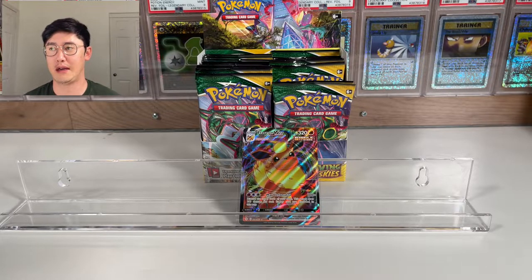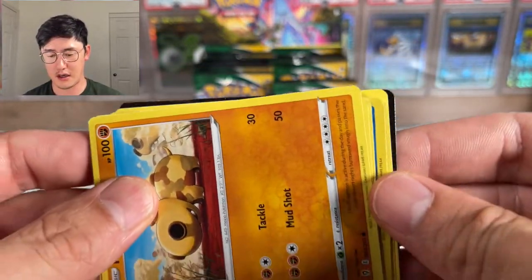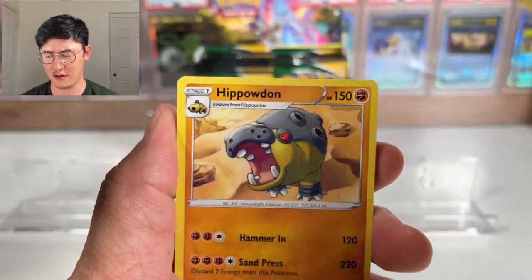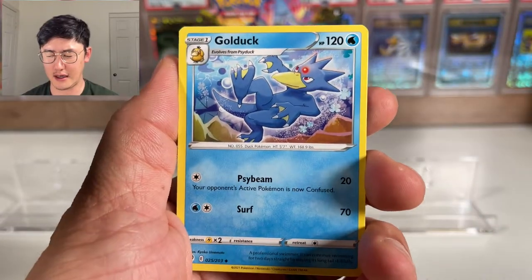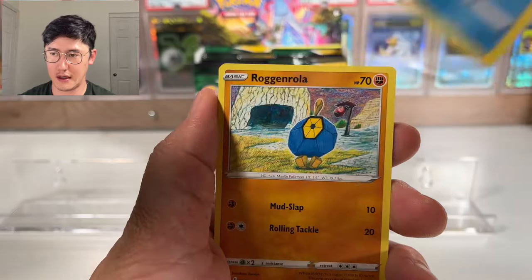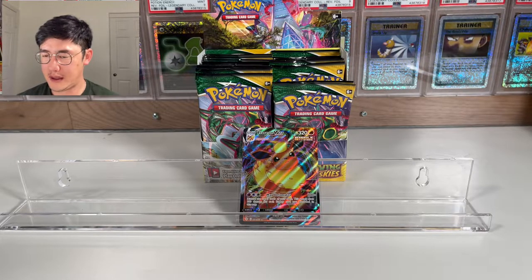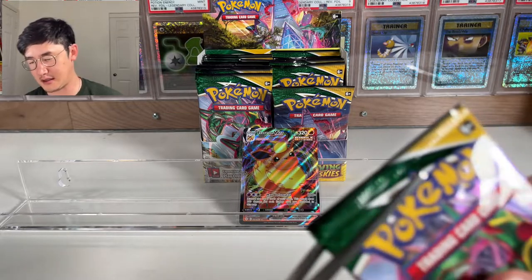Astral Radiance is coming out soon. I still want to do another video for Brilliant Stars because I've only opened like one box. I want to go for some of the Charizard chase cards. I haven't pulled the main chase cards yet. I will be picking up more Brilliant Stars once they drop below $100. I think that's another great set, especially since it is a Charizard set, and Charizards are always sought after.